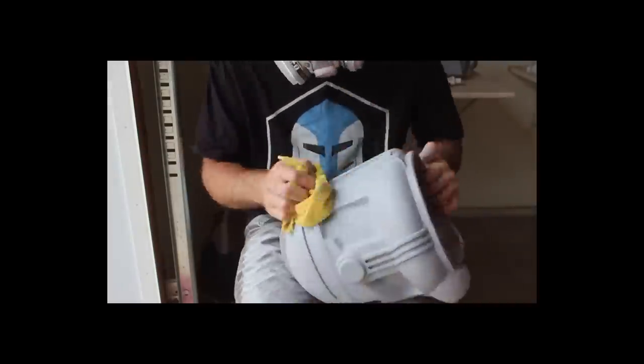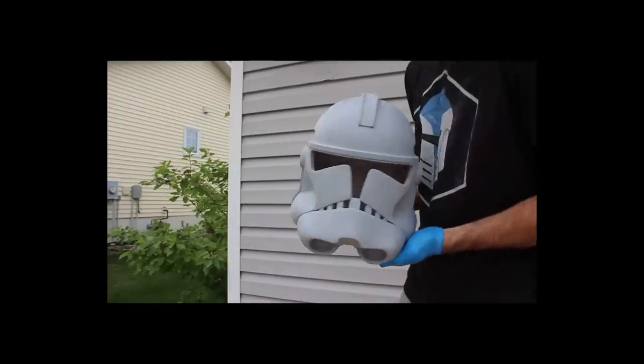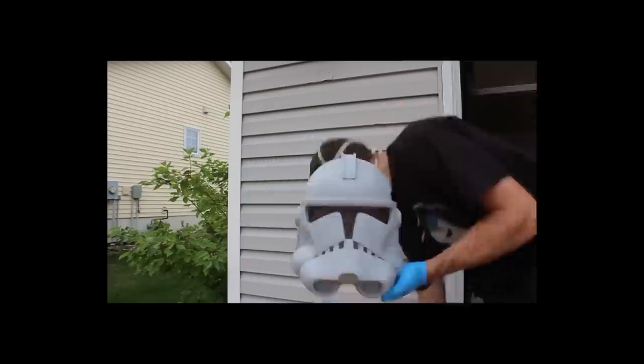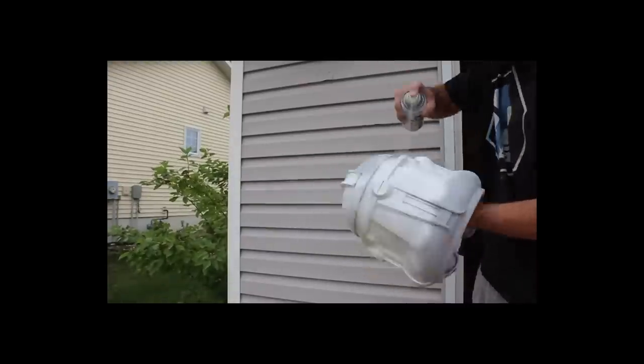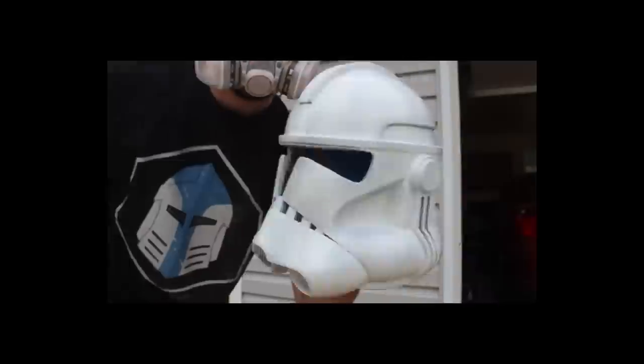The first step in painting is pretty simple — we're going to use an ultra matte white as our base coat. Apply it in light coats; I generally do two to three light coats for full coverage. We're just going to cover the entire helmet in white to begin with, and then we can start adding the other colors.